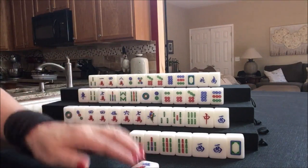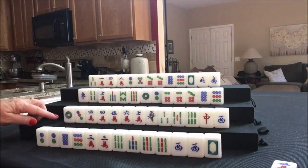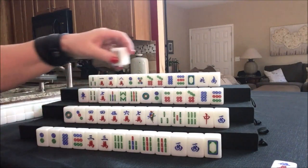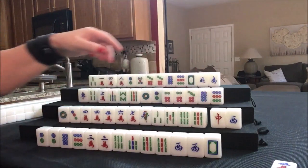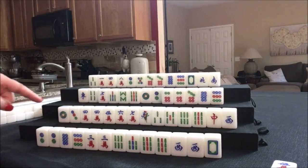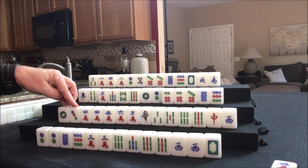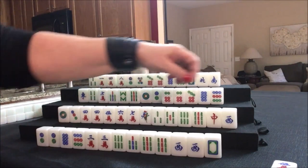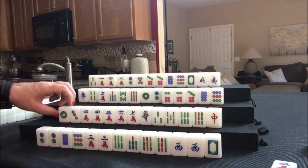We're going to discard the five crack for East, and we're off drawing for South. Nine bam — I don't know what I was thinking calling it a dot. For shifted chows, that nine bam isn't helpful. Let's discard the west; I think we were going to get rid of these honors and focus on number tiles.